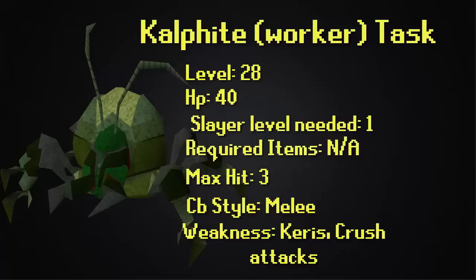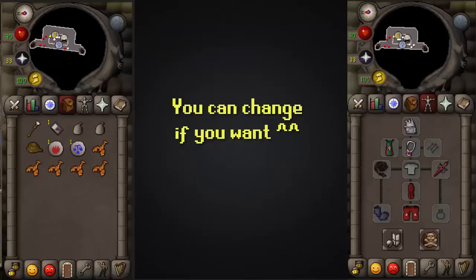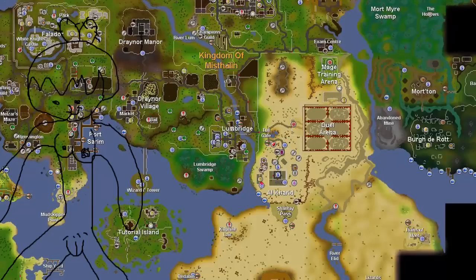There are different kinds of Calphite. This time I'm going to show you the worker. For your setup, your armor is just melee armor and weapons. For inventory, you need a Shantay Pass — that's really important because you have to pass with the ticket. Some water skins are recommended because you have to go in the desert, a rope to enter the entrance, and some food depending on your level.